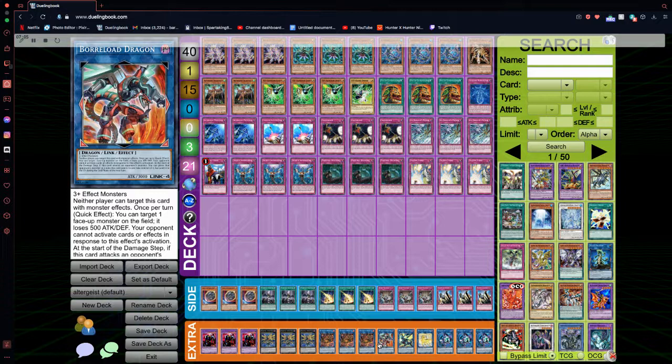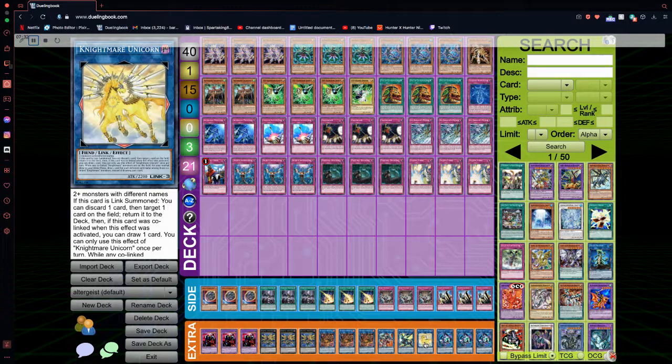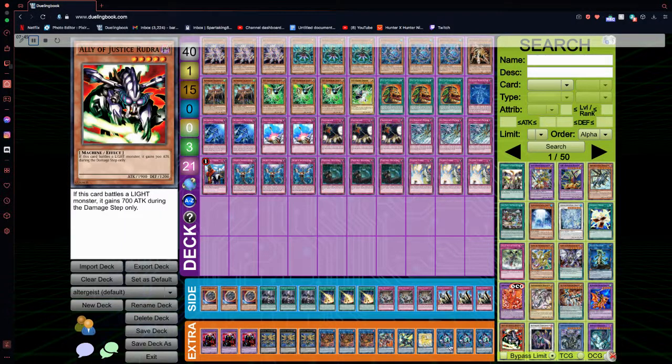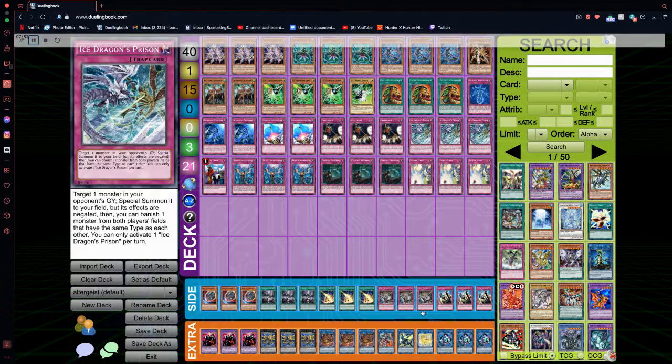We have the one Borreload Dragon — a really good card that a lot of people don't think about when deck building. It can still steal an opponent's monster; there's no reason not to like this card. The one Borrealsword Dragon — you can swap this out for Access Code, it's really up to you. We have the one Accesscode Unicorn. You guys can also run IP Masquerena in this deck, but Unicorn is really cool — being able to shuffle a monster from your opponent's field is really nice; I think it's the best Knightmare other than Phoenix. Triple Link Creebo — this card works so well with Meloseek and gives you every reason to run it.